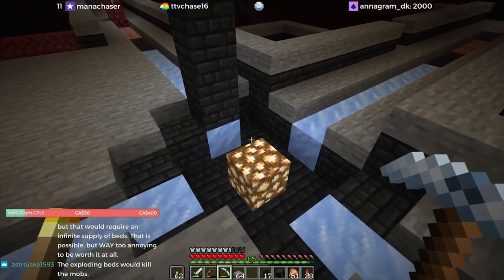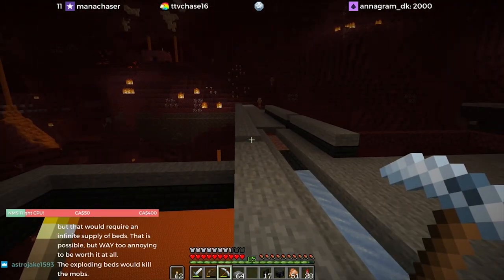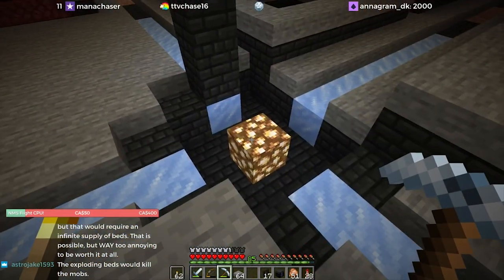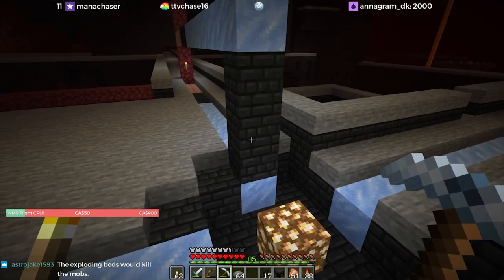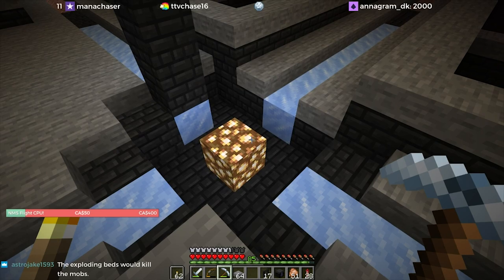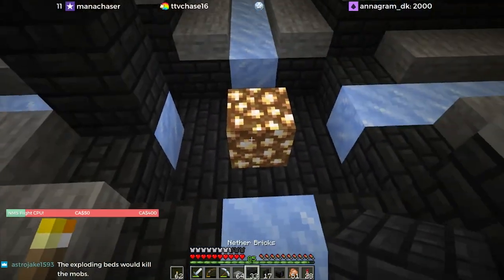The way that this farm works, it is centered around the center of the crossroads, and we are in the center of the crossroads here on the fortress — which is this block right here. So the middle ice platform is centered on the middle of the crossroads, and I have to go out a number of blocks in each direction and build in the middle here.